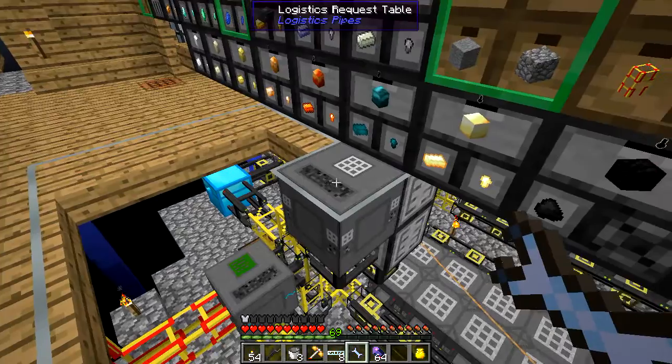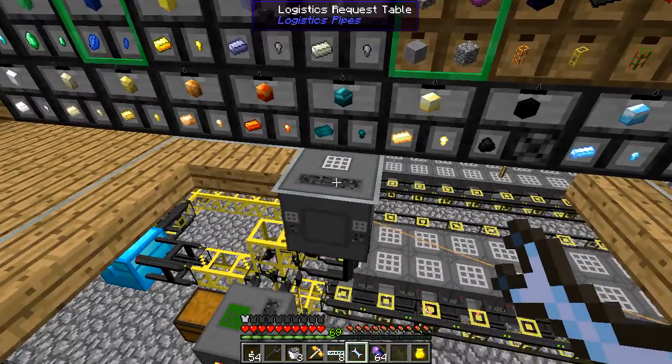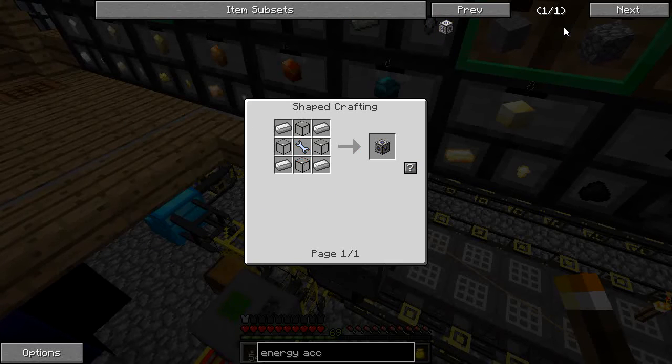At the end of the last episode I got the Certus Quartz Wrench but didn't do anything with it. So the first thing I need to do to start working on AE2 is to get an energy acceptor up and going. This is the block that's going to convert RF into AE power.